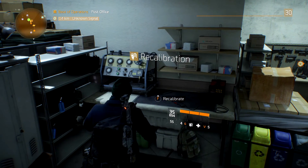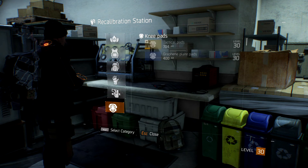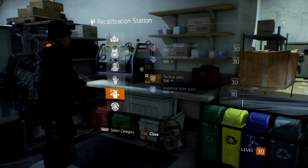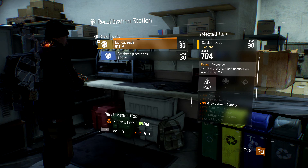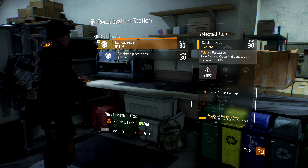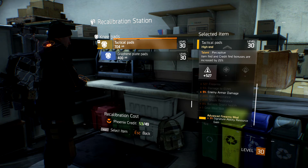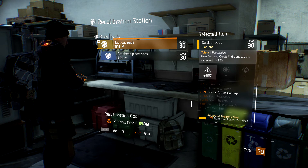One thing I need to say about level 30 high-end gear: if you go to recalibrate it, you're going to notice it takes Phoenix credits to recalibrate, not regular credits like a Superior item would take. I highly recommend that if you're going to re-roll it, do it after you've unlocked all the things you want, because it was 31 before and now it's 49. I'm definitely not spending another 49 credits to do that.